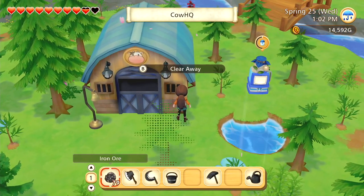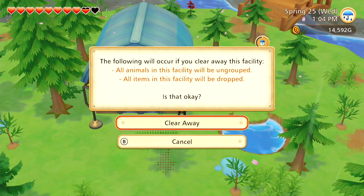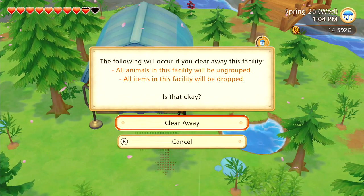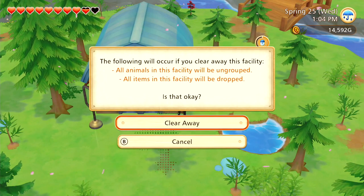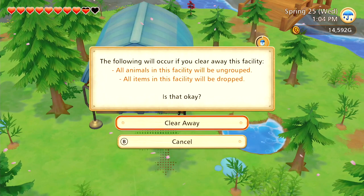You'll see it says click B to clear away. When I click that, we have this pop-up and it says all animals will be ungrouped, the items in the facility will be dropped — is that okay? That's what a lot of people were asking me. Basically the animals are going to come out and be free to run around, so you'll have to go find them and re-get them — which I'll show you in a second. And if you had food, it would be dropped.